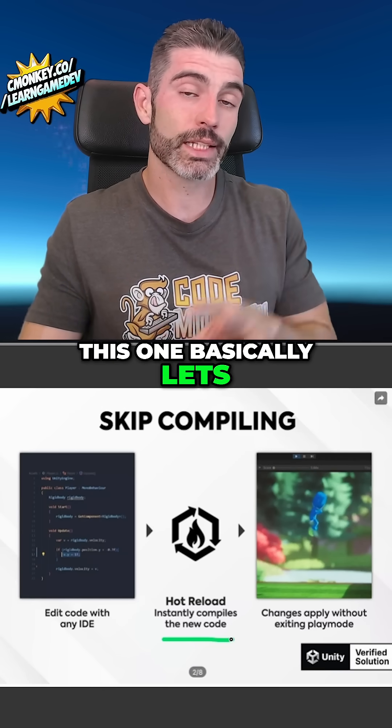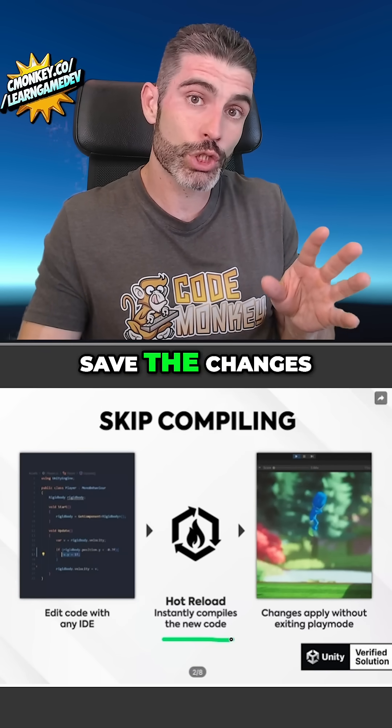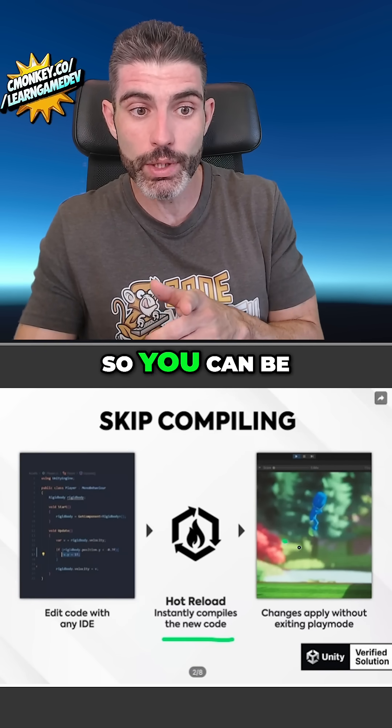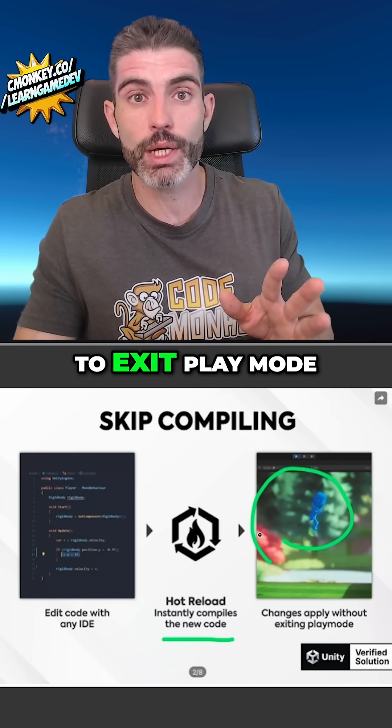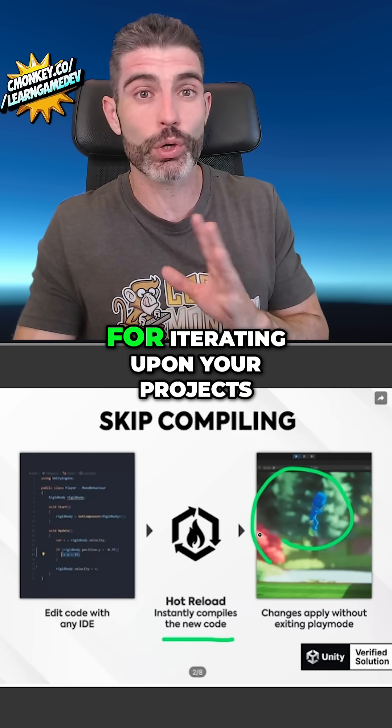First, we've got Hot Reload. This one basically lets you edit code at runtime, save the changes, and gets compiled automatically. So you can be playing your game, and you can continue playing your game. The changes are applied, so you never have to exit play mode. This is insanely useful for iterating upon your projects.